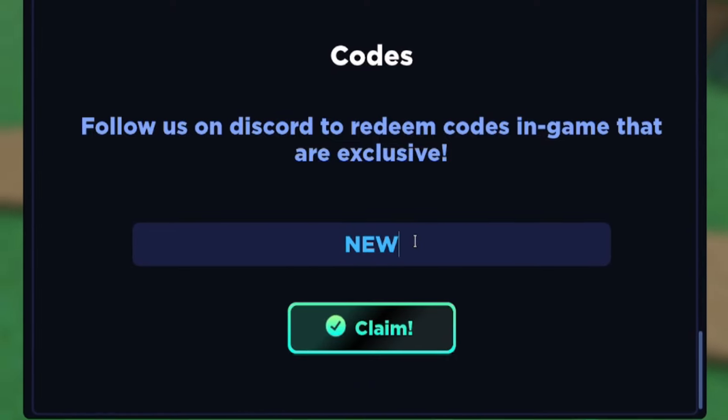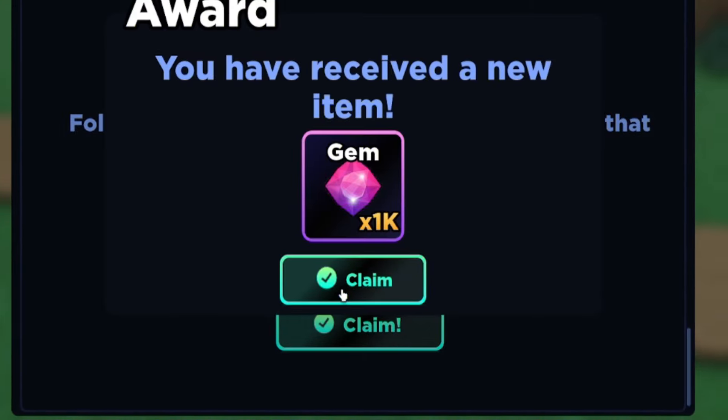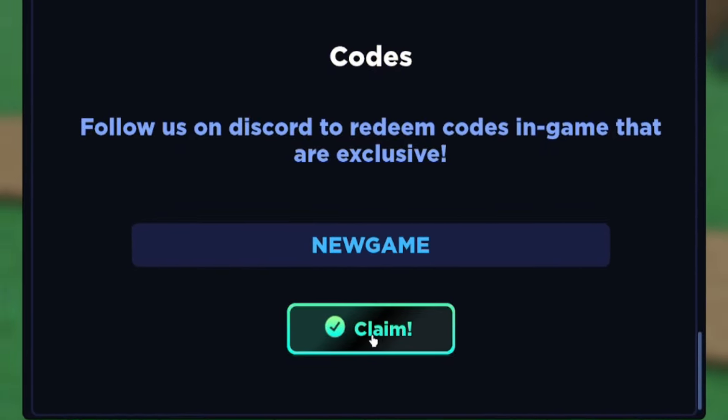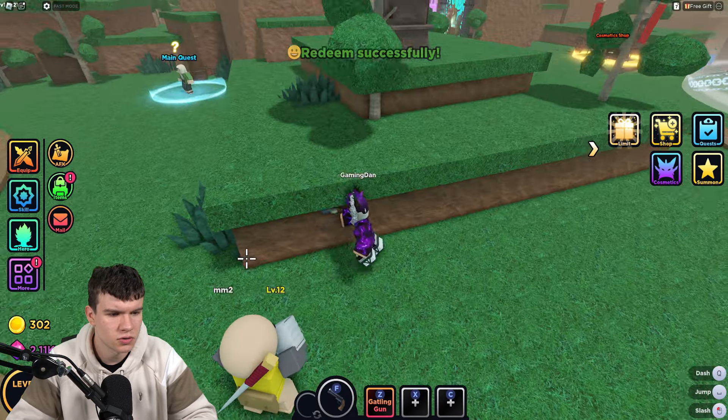Once you've redeemed that, enter the code newgame2 — that's N-E-W-G-A-M-E-2 — for 1,000 gems. And finally, there's the code newgame — N-E-W-G-A-M-E. Click and claim for 50 coscoins. I'm not too sure what coscoins are exactly.